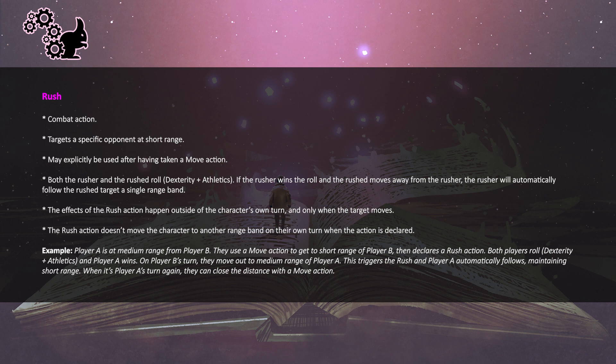The rush action is a combat action targeting a specific opponent within short range of the character. It may even be explicitly combined with a reflexive move action for free without it counting as a flurry, which basically means that you can use it even if you started your turn at medium range from your target — first reflexively moving to short range and then rushing towards the target. The rushing character and the rush target both roll dexterity plus athletics. If the rusher is successful, then as soon as the target moves a range band the rusher will immediately and reflexively move a range band towards them, keeping the pace even outside of their own turn.